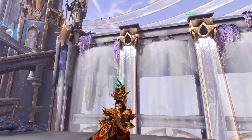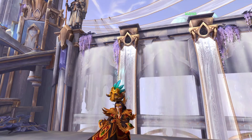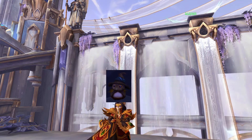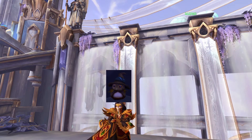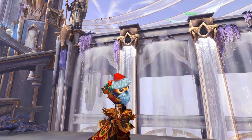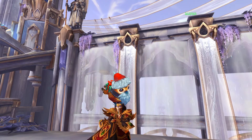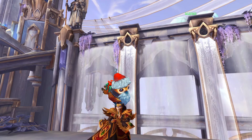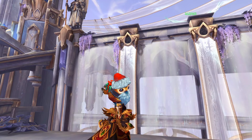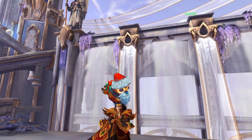If you've been keeping count, that's only 12 Pepes. There are two more cosmetics that require in-game events. During Hallow's End you can get the scarecrow version of Pepe, found on a tombstone inside your garrison. The last one is Pepe in a holiday hat, available during the Feast of Winter Veil — you can find him sitting in the tree next to Grandfather Winter.